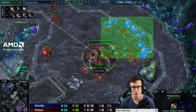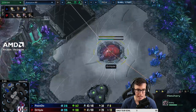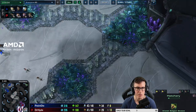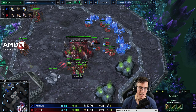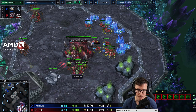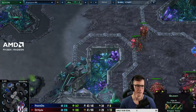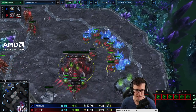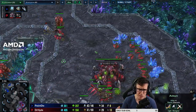The trick is you need to get that natural saturated and keep spending larva. Just delaying a queen 30-40 seconds and squeezing out three extra drones catapults your income - those three drones mining generate enough for another drone at 3:30, another at 3:45, another at 4:00. By four minutes your natural is completely full at 16 workers. Instead you're on 25-28 drones going 'I should build some zerglings because there's an adept coming,' which slows those drones down even more.